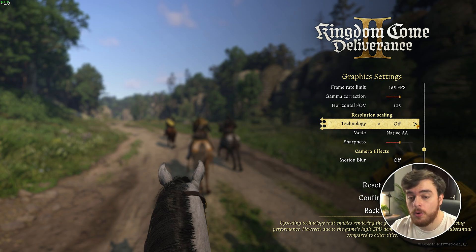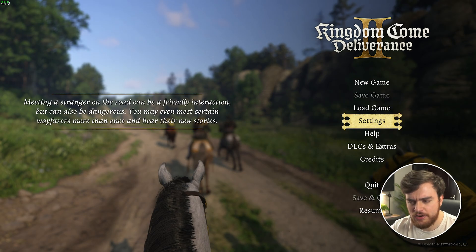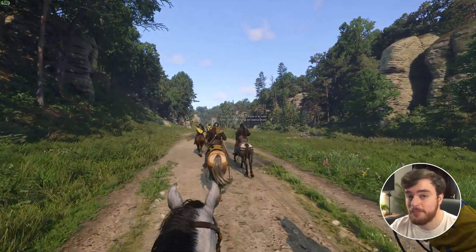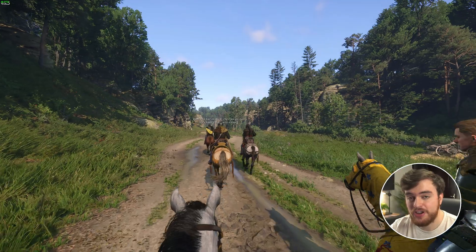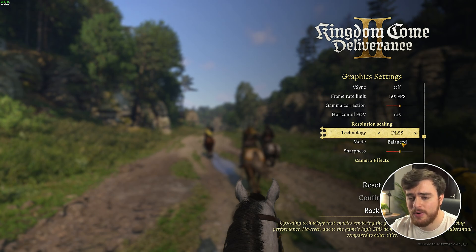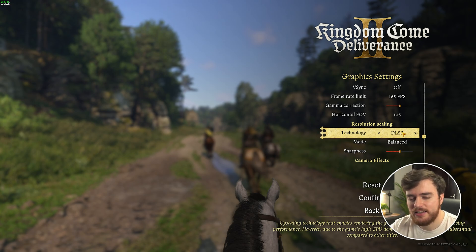So if we move from off to DLSS on NVIDIA graphics cards, or FSR on everything else, and change away from the native AA option — which is essentially just native with a bit of anti-aliasing — I move from 40 FPS on medium settings at 2K to quality mode at around 50-ish FPS. Balance takes us to around 55, and that's probably as low as I'd recommend going. For the most part, if you keep everything closed in the background and you have a somewhat modern GPU, this game is going to run real good out of the box. Let's break down some more in-depth settings.